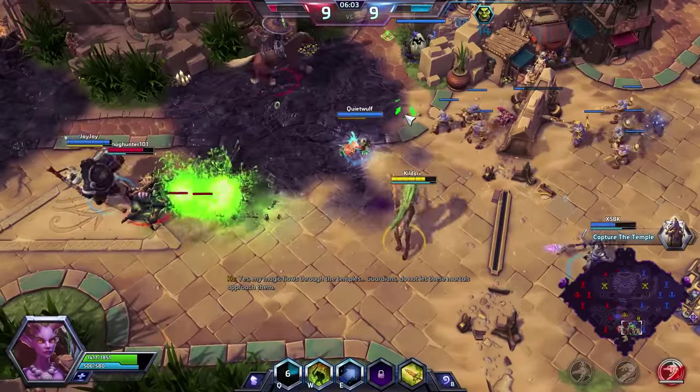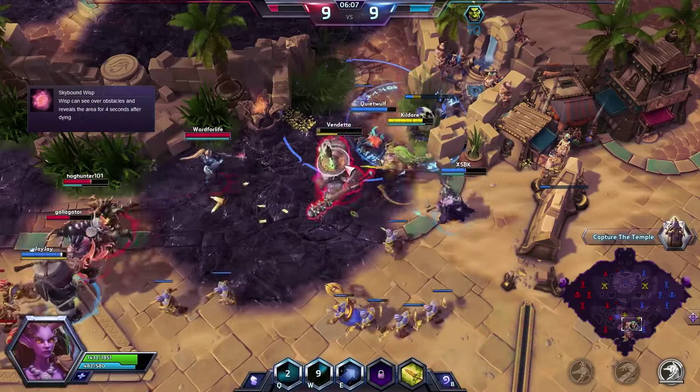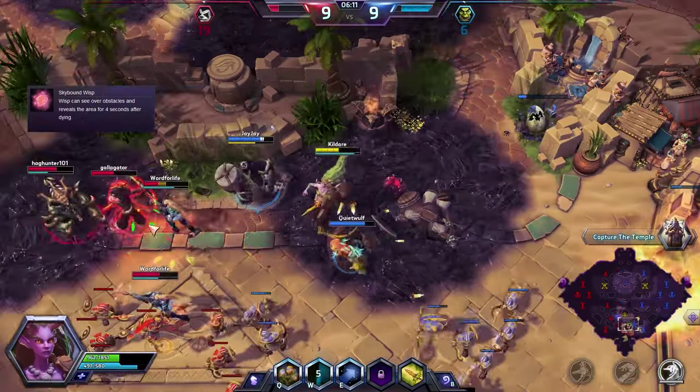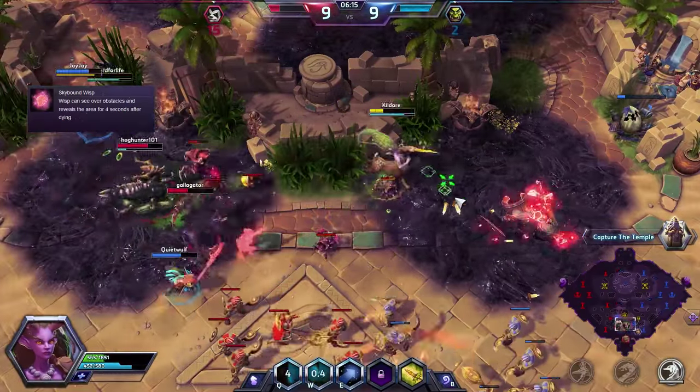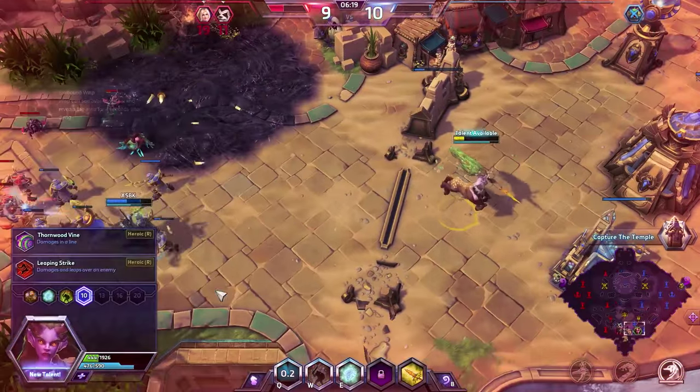For the second tier I would recommend Skybound Wisp, particularly if the enemy team has a stealth hero like I mentioned before. With this, the Wisp's ability to see over obstacles lets you put it in safe areas to watch over the enemy, or launch it into a team fight and allow it to die instantly to reveal the area for a Nova or Zeratul.